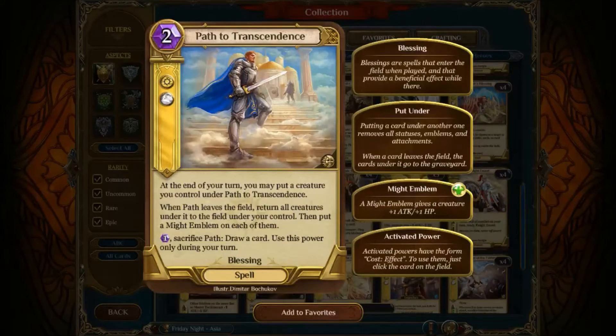The last one that was tweaked is Path of Transcendence. At the end of the turn, put a creature under Path of Transcendence. Stats, cost, and everything haven't changed. When it leads to field, return all creatures under its control. Sacrifice Path, draw a card — use this power only during your turn. You can't sacrifice at the end of your opponent's turn and then attack, which is another thing that weakens Hermelian Elves. The big thing is that Path of Transcendence will now put the creatures into play ready — they won't be exhausted and will be able to attack, as long as they don't have summoning sickness.